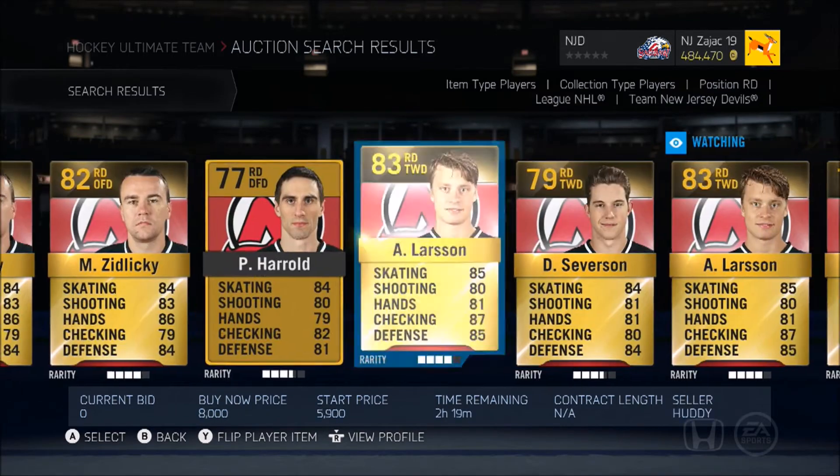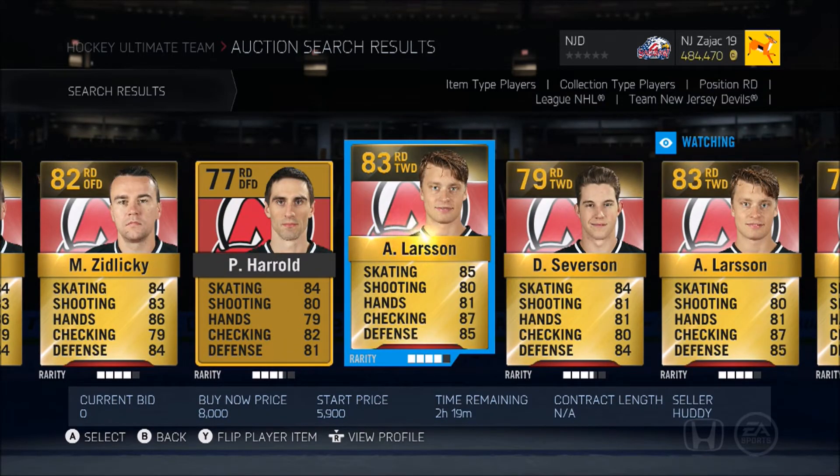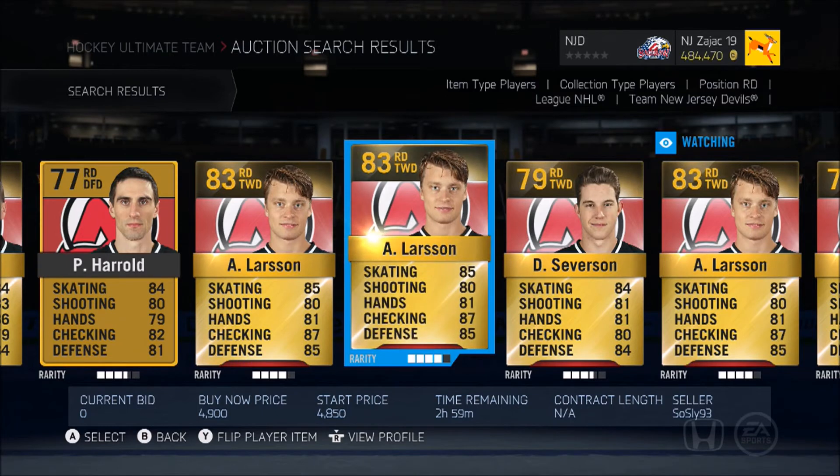Number three is my favorite — Adam Larsson. I don't want to have my favorite player at number one, so he's at three. Adam Larsson is a really unbelievable defenseman. His stats aren't really the greatest but he just plays ridiculous. For his price he is just an absolute great defenseman to own on your team. He's always making great plays on defense — just a great player overall.